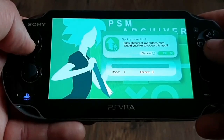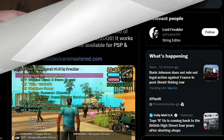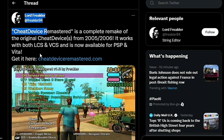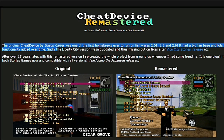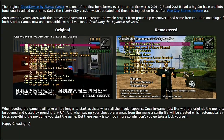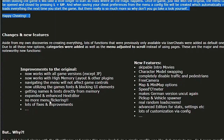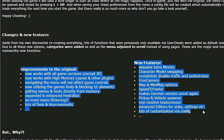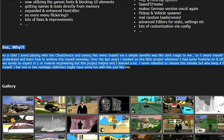Last but certainly not least, I want to cover the new remastered cheat device for Grand Theft Auto: Liberty City Stories and Vice City Stories by Lord Freakler — thanks to him! It is a complete remake of the original cheat devices from 2005-06. It works both with Liberty City Stories and Vice City Stories and is now available for PSP and PS Vita. The developer recreated the whole project from the ground up after over 15 years since the original devices were released. If you want to find out more or try it out, there is a link down below.